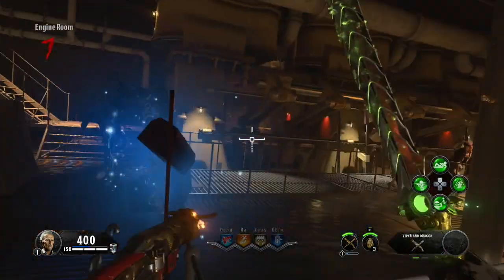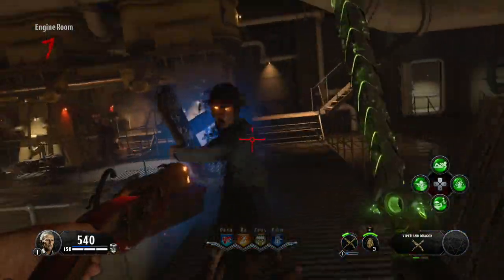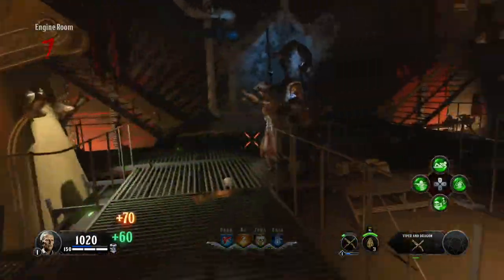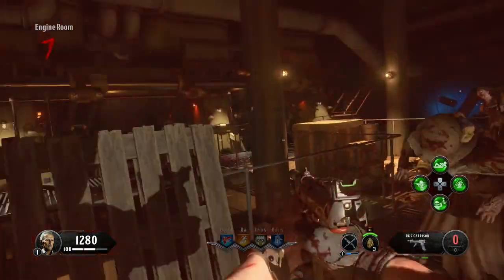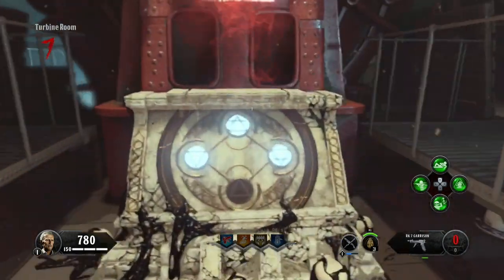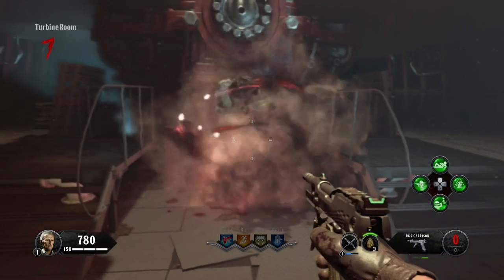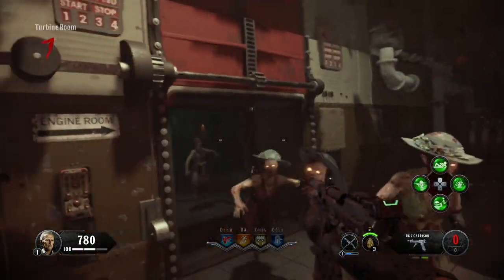So once you come to the engine room, all you have to do is save up for 500 points, which isn't that much, to buy the door. All you want to do is go down and swim in the direction that I'm going. Once you buy this door, all you have to do is do a quick turnaround and here is your last piece for Pack-a-Punch. Pack-a-Punch is like the Wunderfizz where it spawns in different areas, so this is the last one and it spawns here for me.